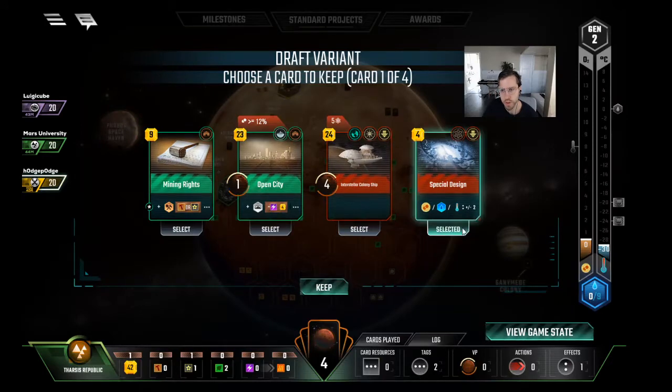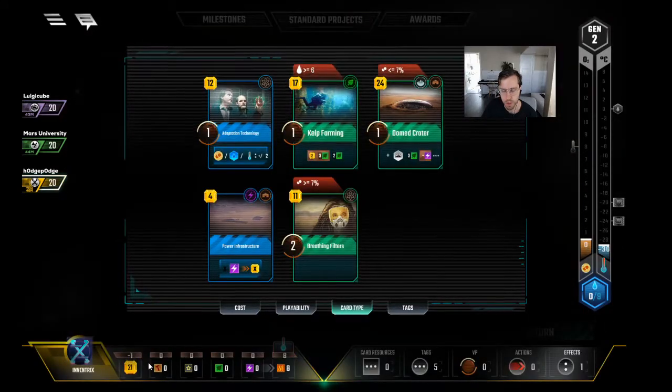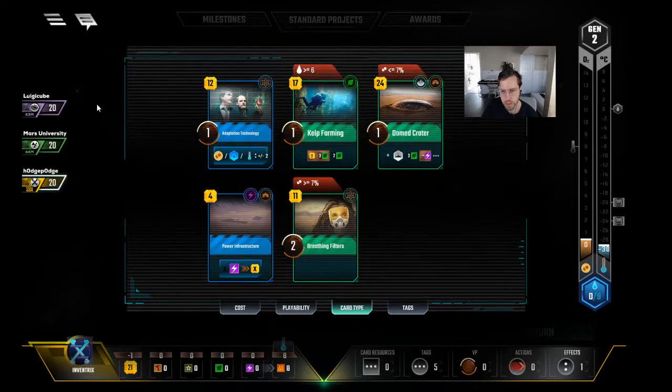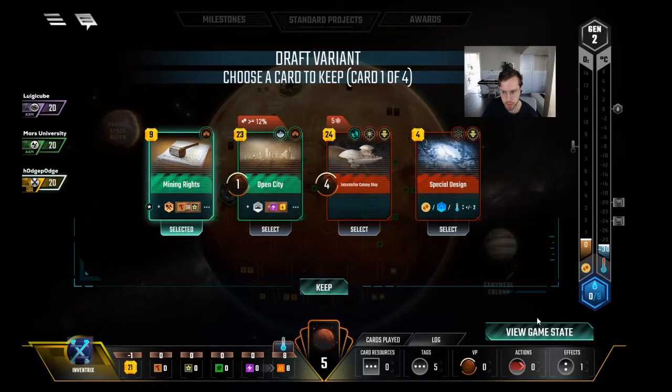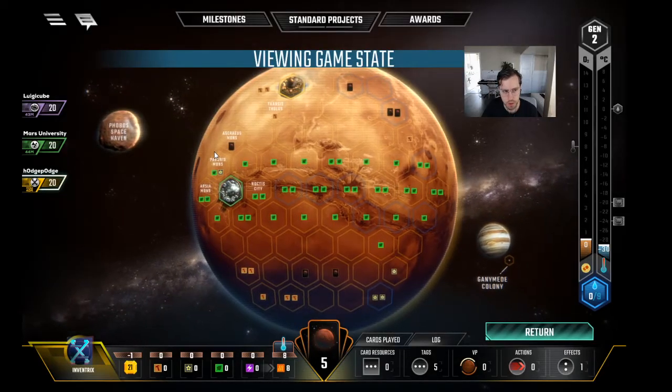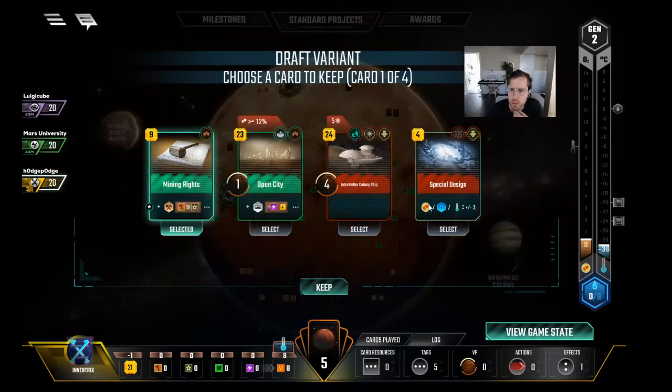Oh my — are you kidding me? We have to take it, right? We could play Kelp Farming right now if we take this card — that would cost seven plus... we have 21 cash. It's seven cash, which makes Kelp Farming seven more expensive. I was going to say — you're right, I think this might come back. So we could probably take Mining Rights for income and put it next to Tharsis if we wanted. It's also a building tag, so I would take Mining Rights.